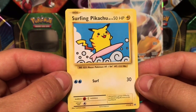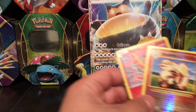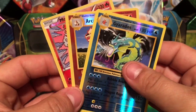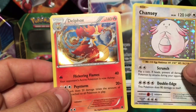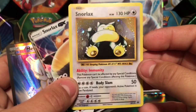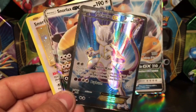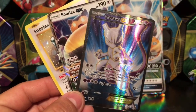Let's summarize the pulls: we got a Surfing Pikachu secret rare. For reverse holo rares: Gyarados, Arcanine, and Moltres. For rare holographics: Chansey and Delphox. And of course the promos — the Snorlax GX and the Snorlax XY 179 reprint — plus a Mewtwo EX full art. Really hope you guys enjoyed today's video, don't forget to thumbs up and subscribe, and I'll catch you guys in the next one!